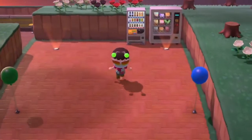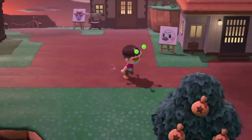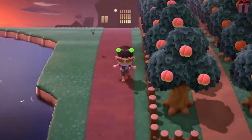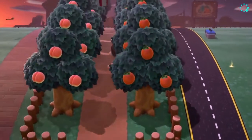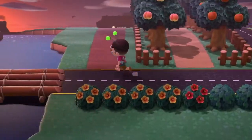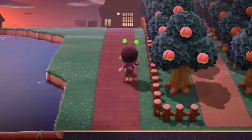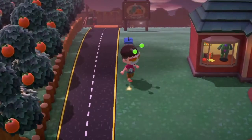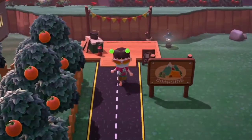Over here we've got kind of a hangout area with more houses which will be moved. Heading down here we have a grove of peach and orange trees. I also have some nice bushes and some nice money buried in the ground. Up here is my campsite with the campsite sign.